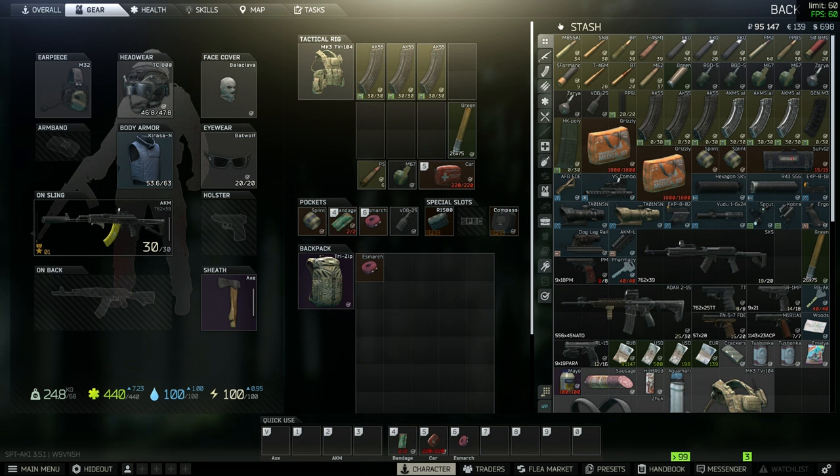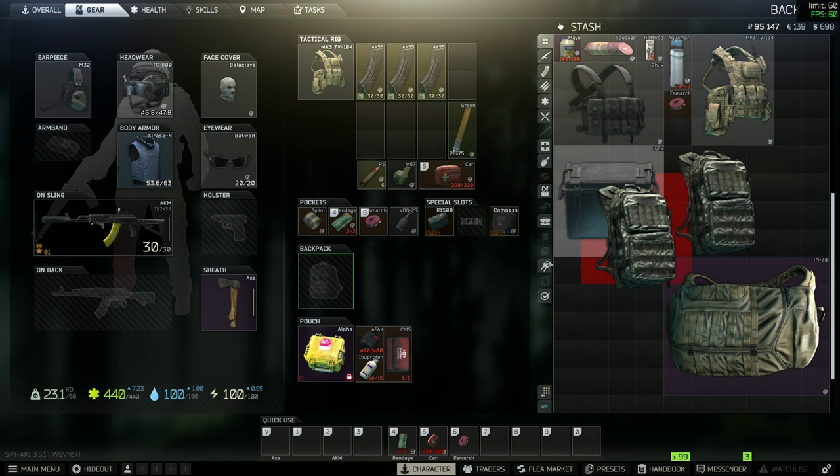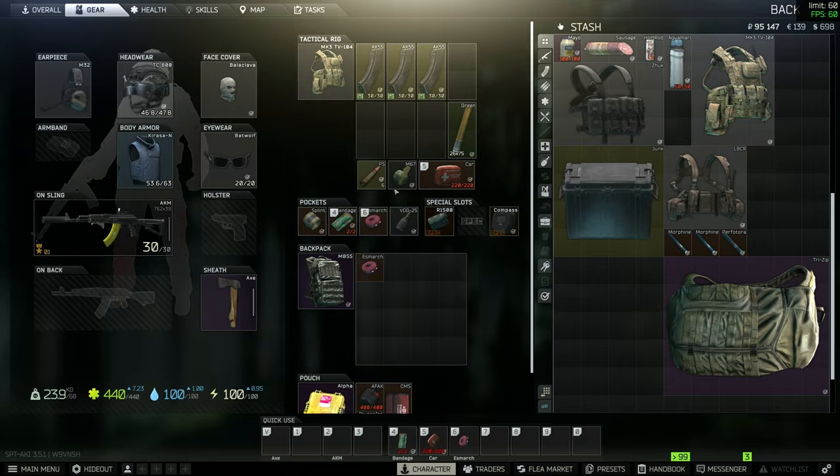I think we got a pretty nice loadout right here. I don't know if I should bring the TRIZIP - maybe I should just bring the MBSS because I don't know how much looting we're gonna be able to do. And if I accidentally do this wrong, it's probably a good idea not to bring my biggest backpack. I'll probably regret this but just in case I do it wrong and we don't get out, I don't want to lose my biggest backpack for not knowing what the hell I'm doing. Alright, we're good - let's go ahead and head in there and we'll see what happens.